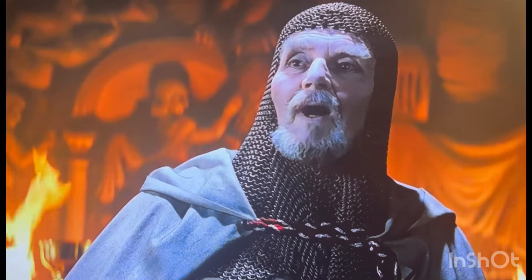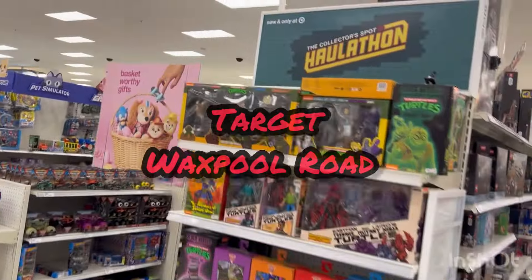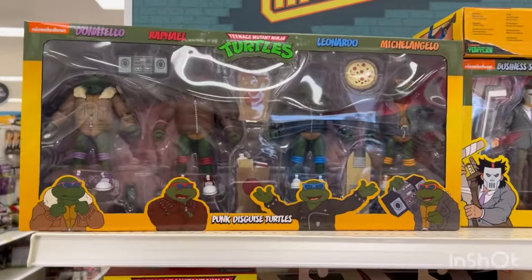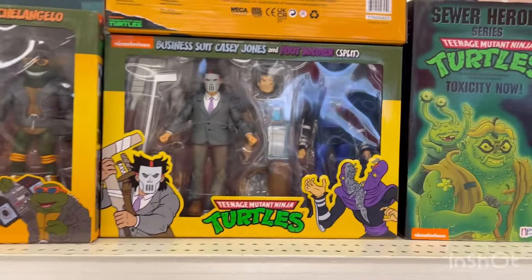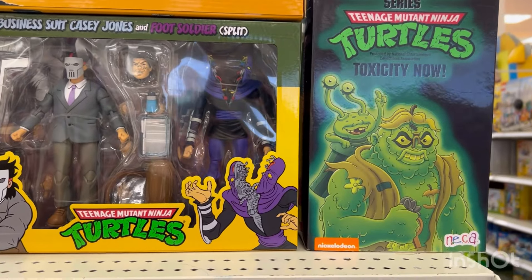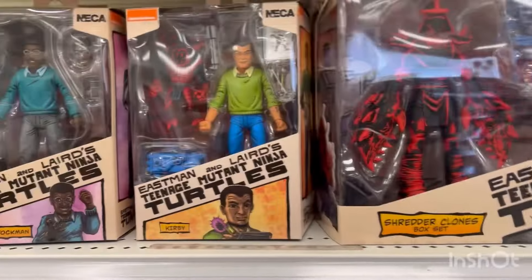You have chosen wisely. Alright, so here we are at Target with a perfectly stocked Hall-a-Thon end cap — yay! Punk disguise turtles. You guys have seen these, but I haven't in the wild. Here's that four pack, here's the business suitcase. Here's Casey with the split foot soldier. So we're here, we've seen the clone. There's my boy Kirby.